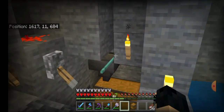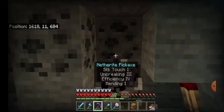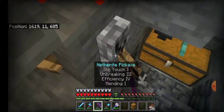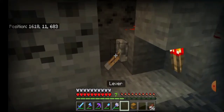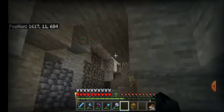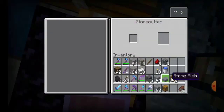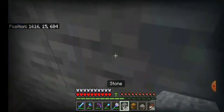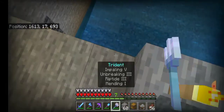I also learned that a trident killer doesn't actually work when placed on a hopper. I moved the torch so it's at the correct position so the piston is always retracted. I'm breaking some blocks and placing some at the top to stop the skeletons from getting out of the farm, and also breaking some torches in the area.